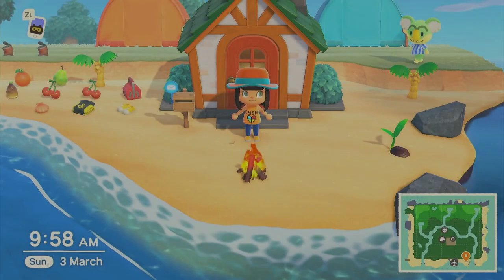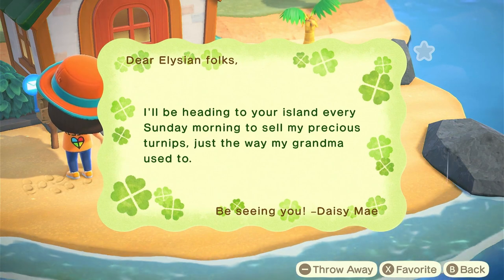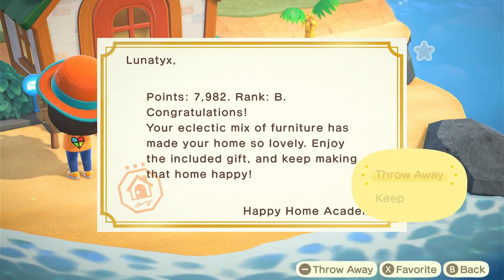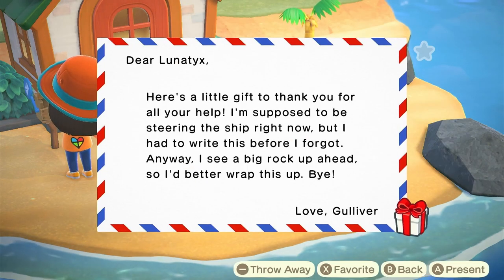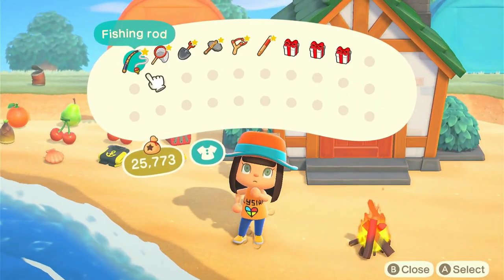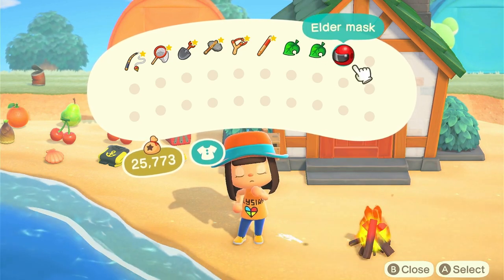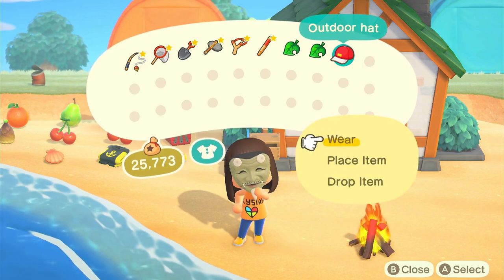Let's check the mailbox. Daisy Mae will be heading to the island every Sunday morning to sell her precious turnips the way her grandma used to - that'd be great, I wonder if we'll make some money with that. We've got a present for upgrading our home again. From the HHA we got an old sewing machine - that'll probably be good for Able's later. We also got an iron inset and an elder mask from Gulliver.